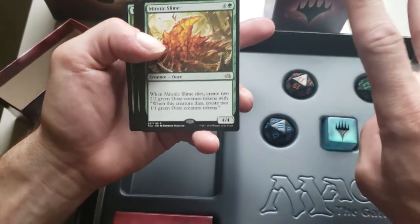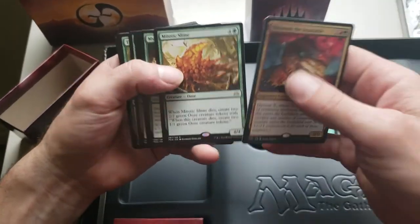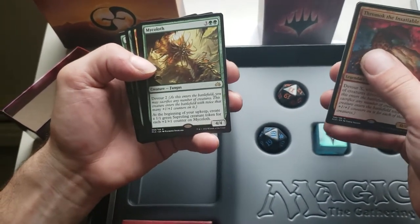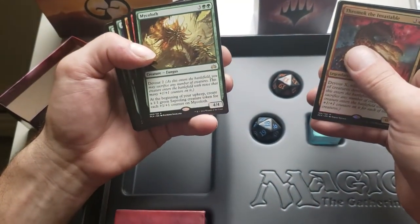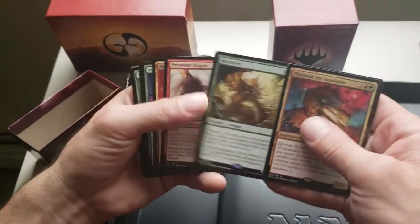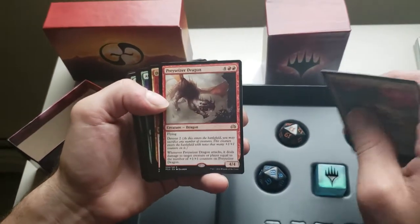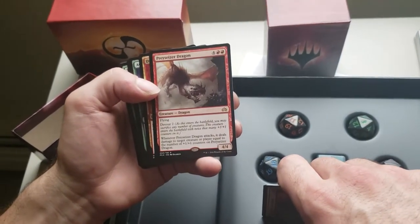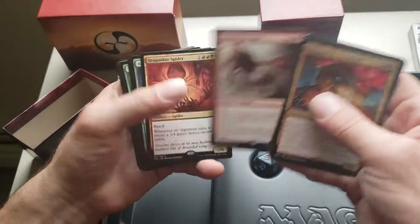You kill him as a 4/4, then you kill the two 2/2s, then you kill the four 1/1s. Mycoloth — a fungus with Devour two, at the beginning of your upkeep create a 1/1 green Saproling for each +1/+1 counter on it. Predator Dragon — 4/4 flying, Devour two. Whenever Predator Dragon attacks, it deals damage equal to the number of +1/+1 counters on it to target creature or player — that's rude.